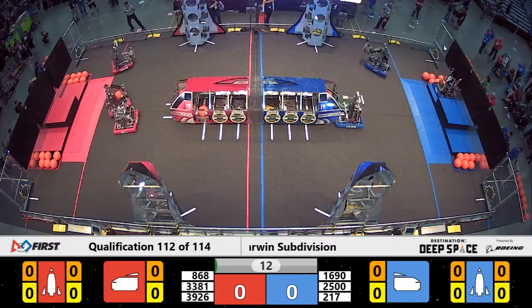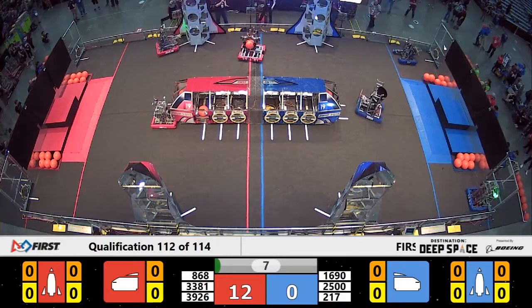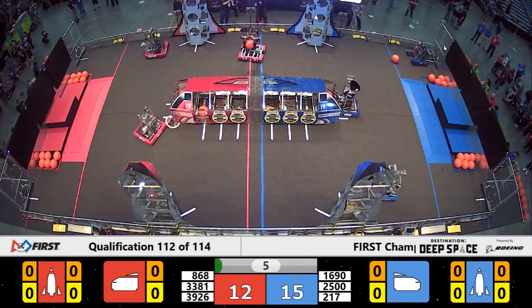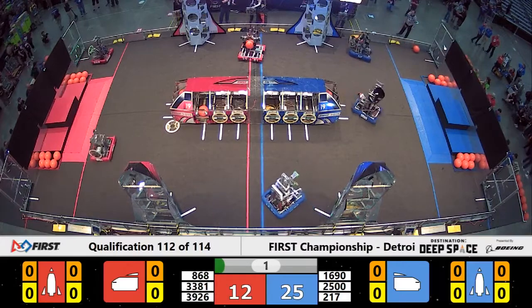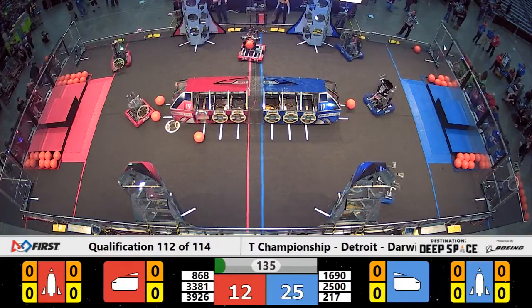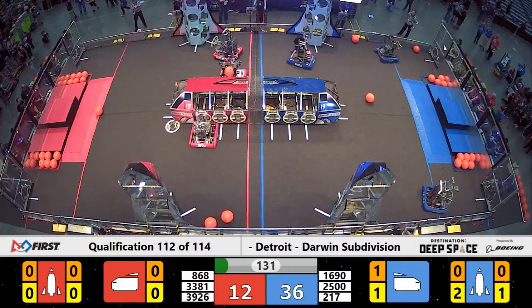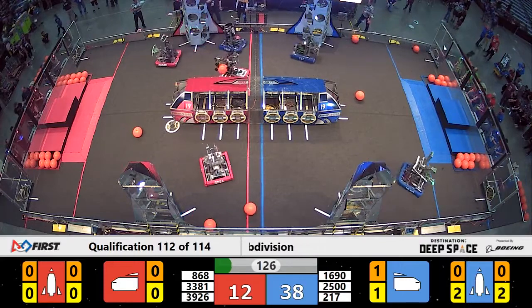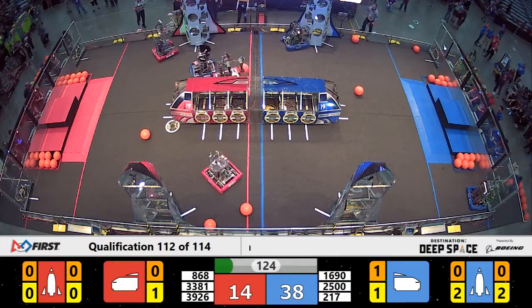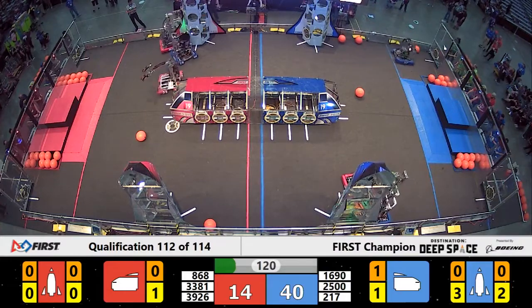And as the match begins, we see motion from two Blue Alliance robots. Hero Botics initially waiting to drive off their level 2 HAB platform. They come in trying to place that hatch panel on the Blue Alliance cargo ship, but they are not able to place it during that sandstorm period. We did see that Droid Rage of the Red Alliance did cross the cargo ship line. Robots are not allowed to cross that cargo ship line during the sandstorm period. We will have to see, but that could have potentially earned a penalty on the Red Alliance.